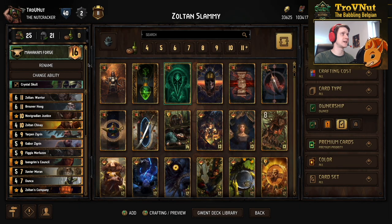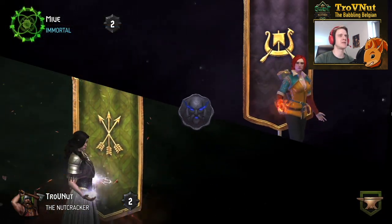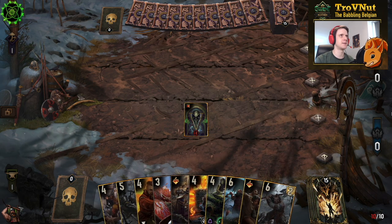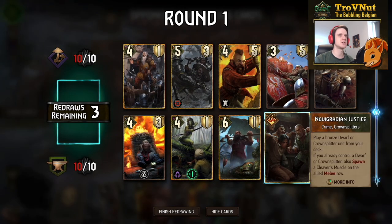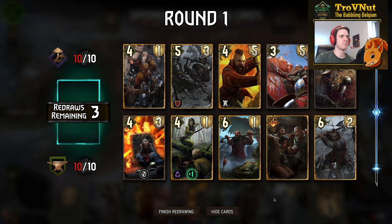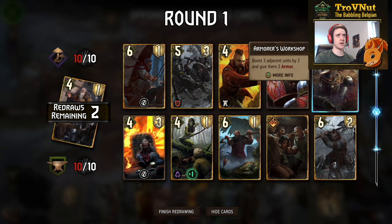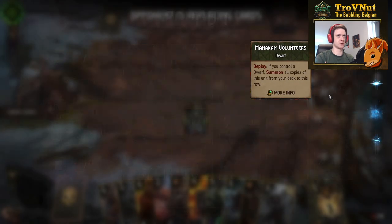Our first match is against a Battle Trance deck — that's going to be interesting since we don't deal that much damage, which is actually good against a deck like that. We're starting out well. I want to get rid of Barclay Els since the row isn't going to be filled much yet. I don't have a use for Armorer's Workshop just yet, but we get a Chariot — that's very good.